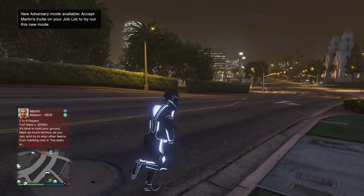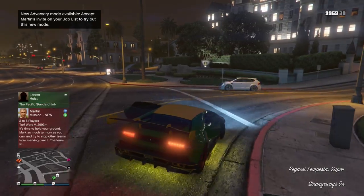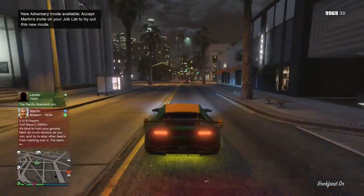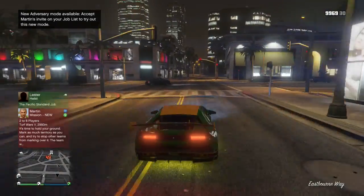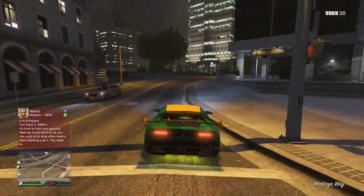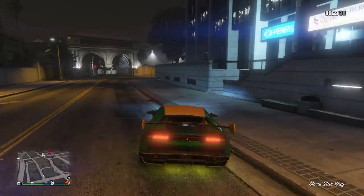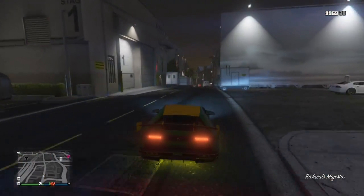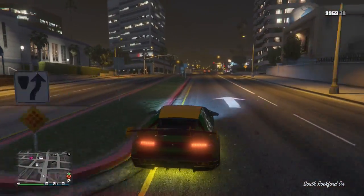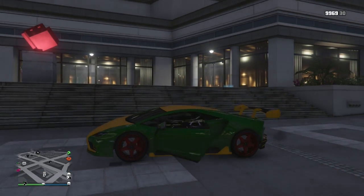Alright guys, we're back. For some reason I can't even sell the office thing. Let me know in the comments below how to sell it because I really do not know. I don't want the garage in that old office — it doesn't make sense. I'll probably just end up using that other office. This car is super cool though, look — super cool.